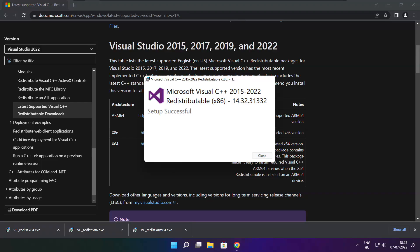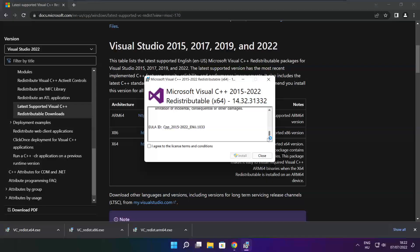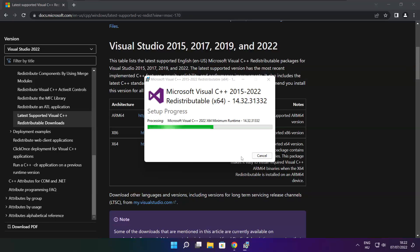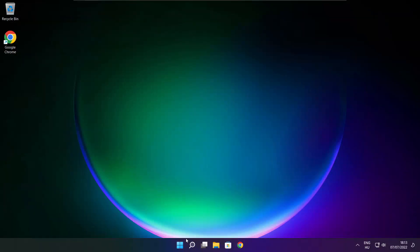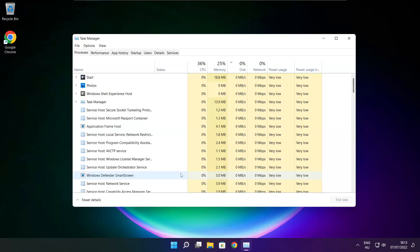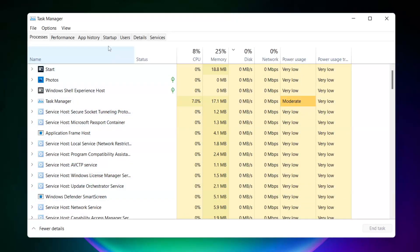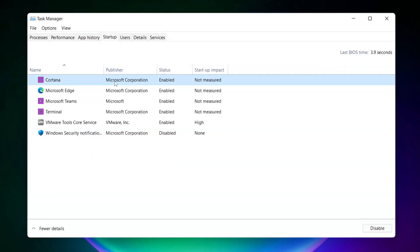Click Close and repeat for the others, then close the internet browser. Right-click the Start Menu, open Task Manager, click Startup, and disable applications you don't use.